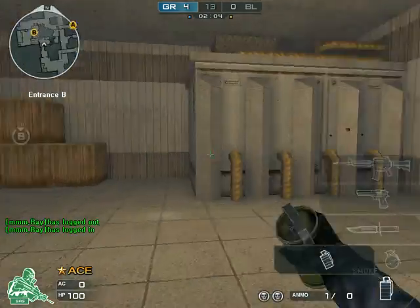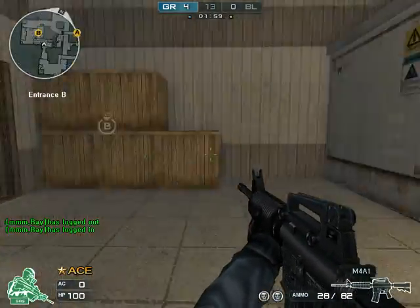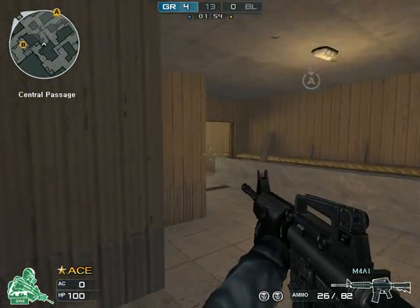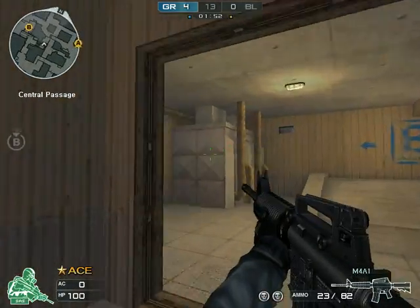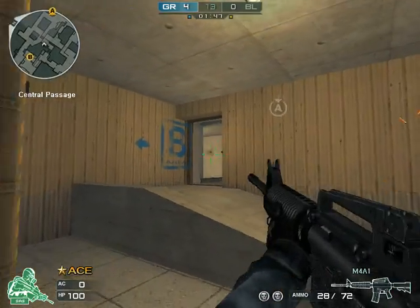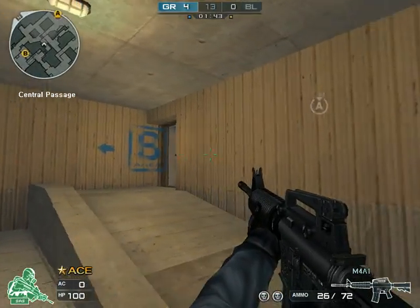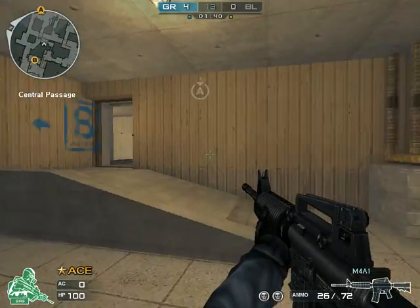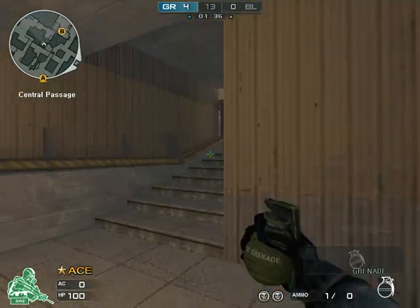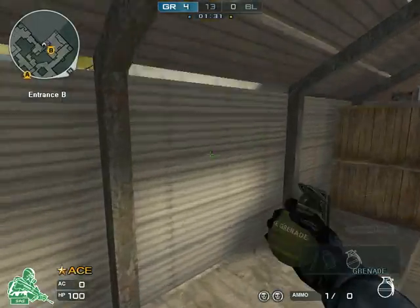Your teammates are going to want to peek B-connector here, move up, pre-fire that, pre-fire this, pre-fire that, go in here. You could pre-fire everything basically — all these angles are to your advantage. You basically want to go lower to clear B-connector, or B-lower as we call it. Go here just to make sure nobody's there, and once you've cleared it, come help your team. You can go heaven or upper barn.